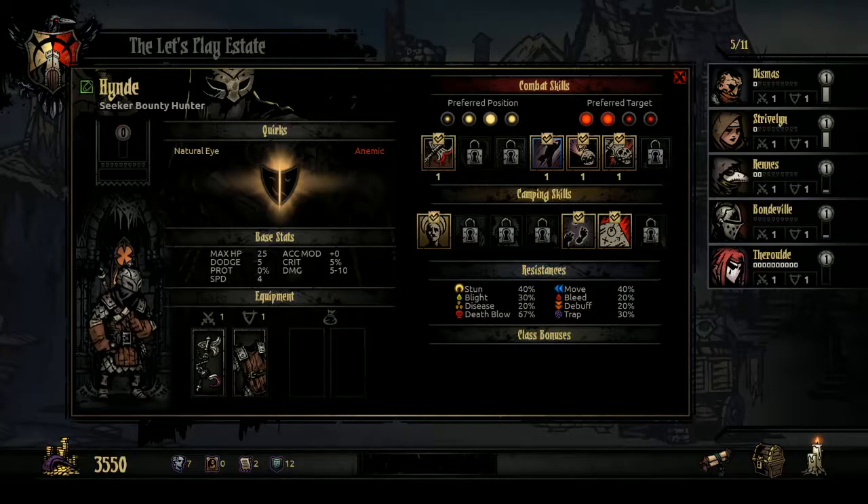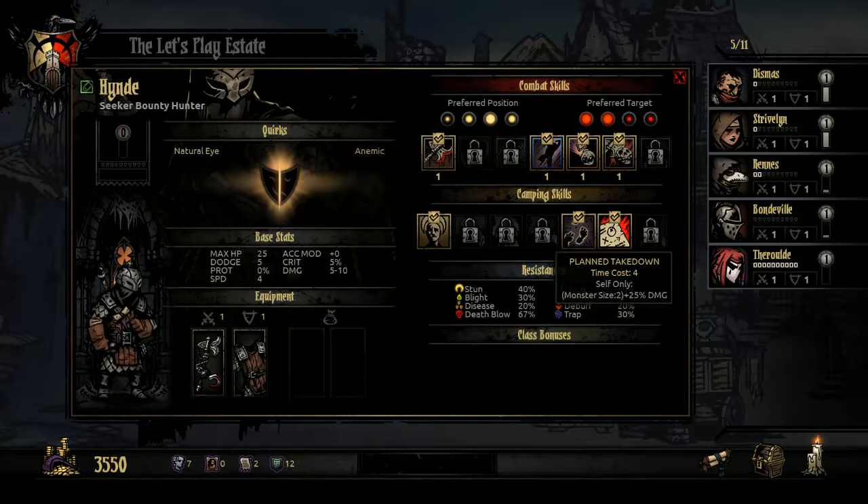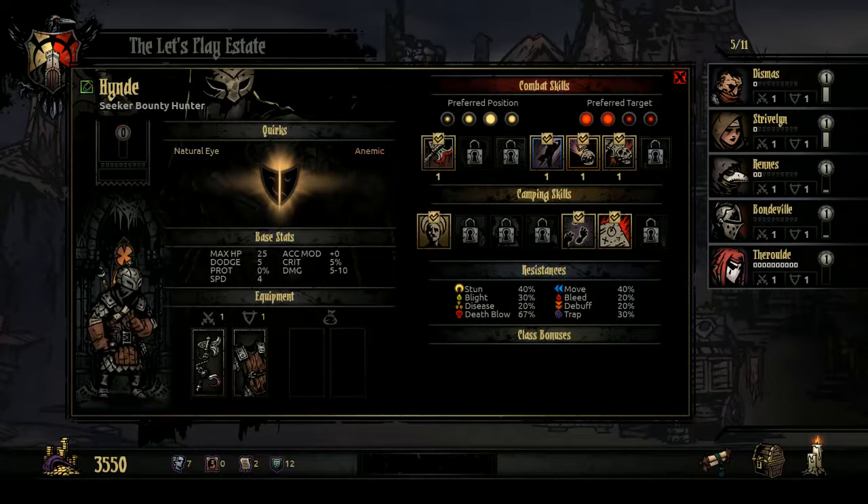For camping skills, aside from the three standard ones: This is How We Do It gives one companion a bonus to accuracy and crit chance. Tracking (self only) makes you less likely to be surprised and more likely to surprise monsters until next camp. Planned Takedown does more damage against enemies that take up two slots. Scout Ahead improves scouting chance by 50% until next camp.